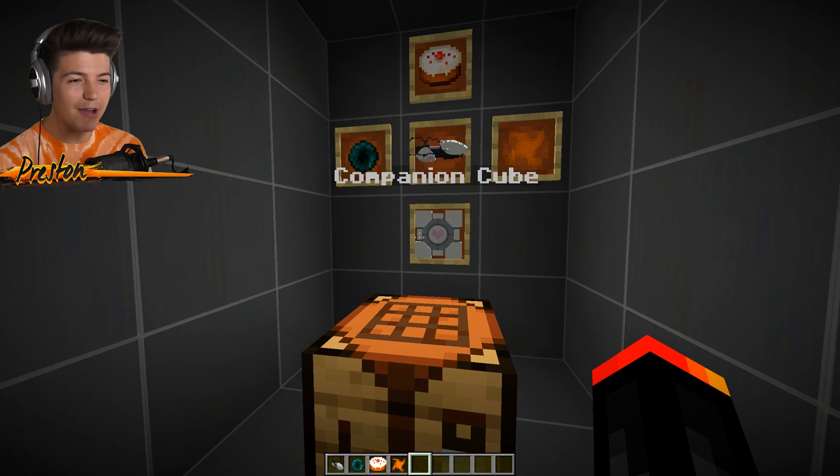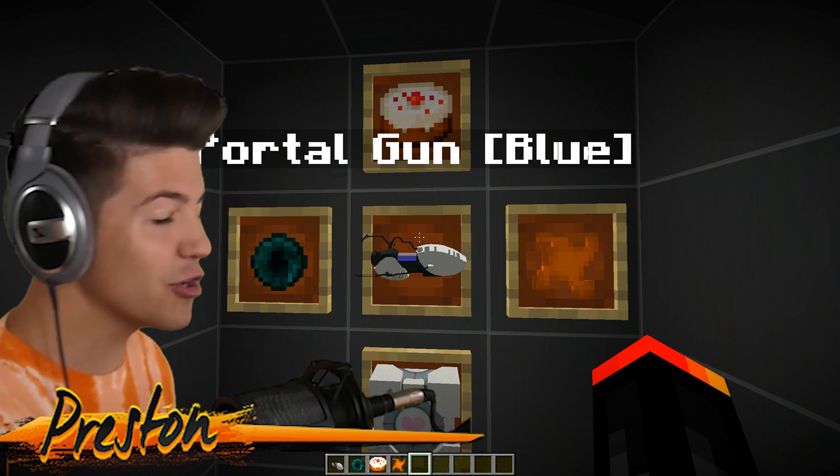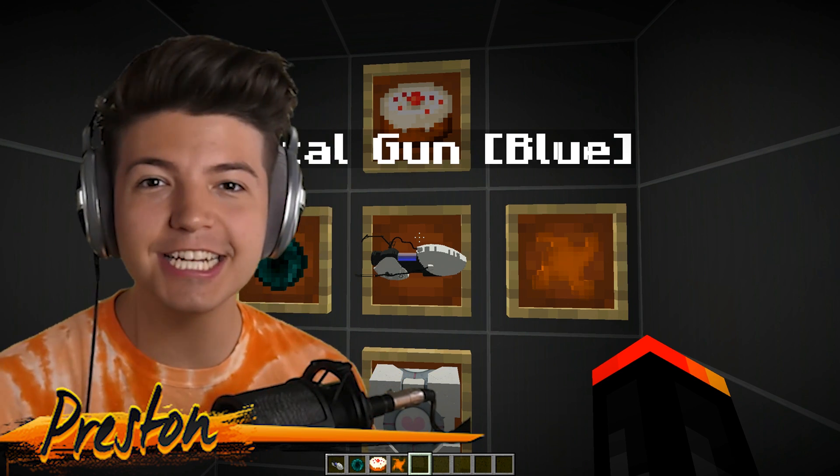And now we have a crafting recipe. Wait — we need a companion cube? We have to go back and get the companion cube?